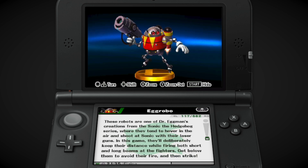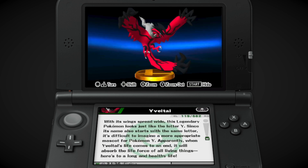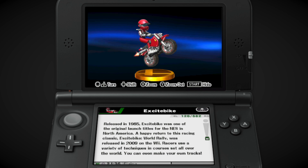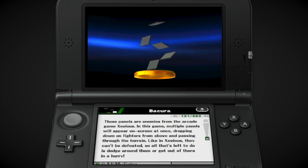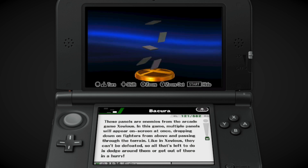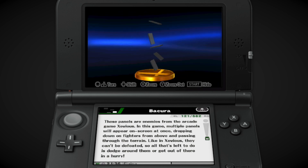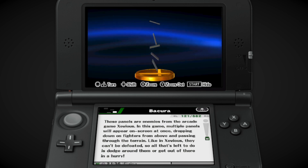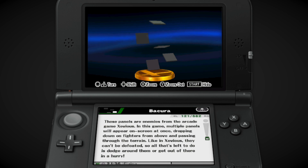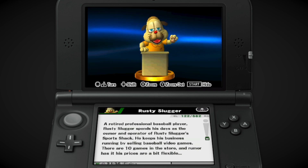Cream and Cheese, Egg Robo, Zipper T. Bunny — a lot of these are just kind of the same. Bakura from Xevious — this is really weird. These are obviously 3D, but most of the other Namco trophies are 2D sprites only. It's weird that this one they decided to make into a full 3D thing.